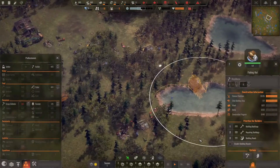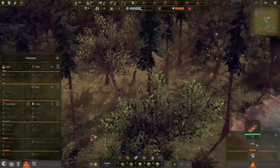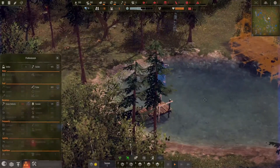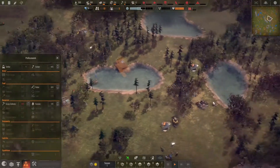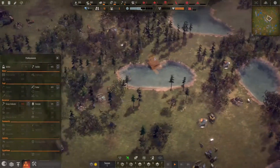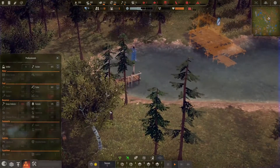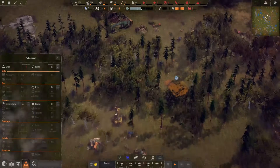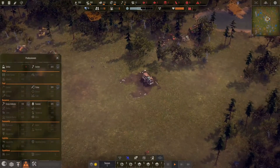I wonder which one of these is going to be built first. Oh, my jetty's done — wonderful! Now we can grab some water out of this lake. I wonder if putting my fishing hut in the lake area is a bad idea, because if I do that, they're going to take all the water out and then there won't be any fish.